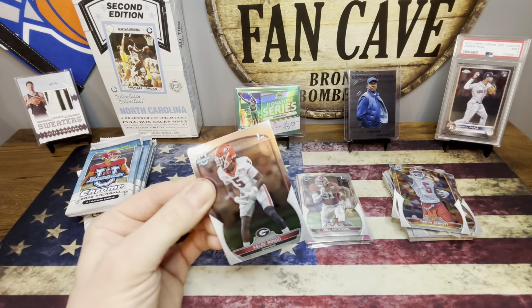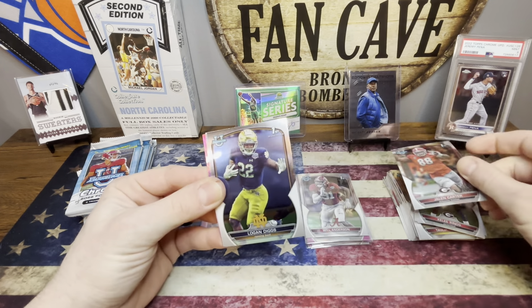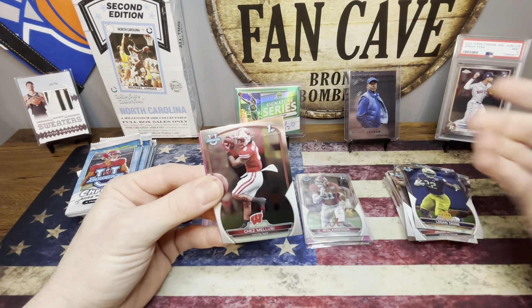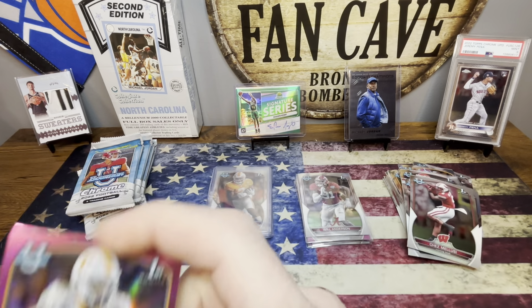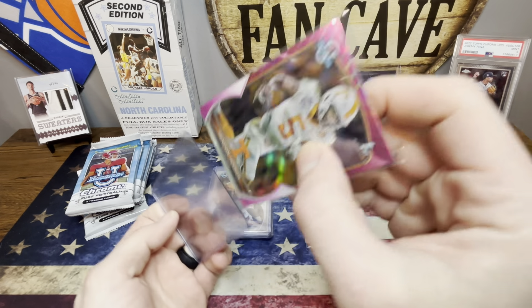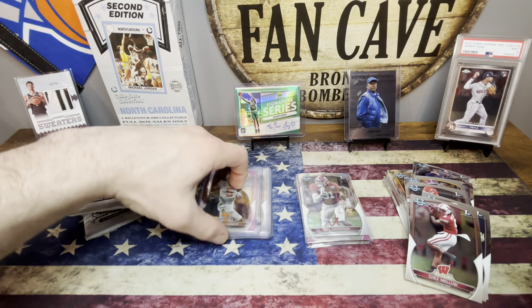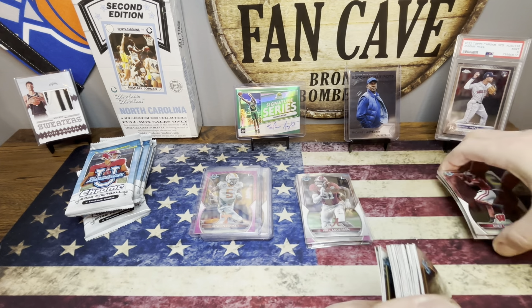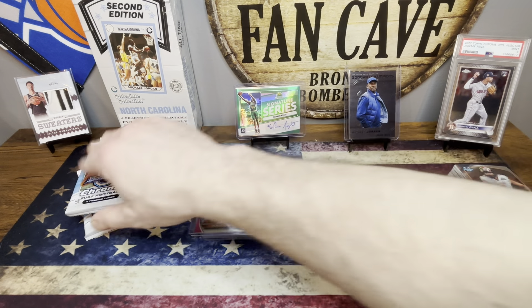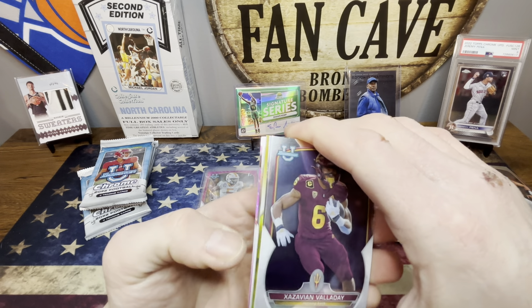Pack number two of box two — Kaylee Ringo on the front, moving into Jalen Carter. Logan Diggs again. Chez — it's a Tennessee Hendon Hooker! That is a nice pink. That's a pretty gorgeous pink on the first Bowman for Hendon Hooker, the heir to Jared Goff. I'm thinking they're holding on to him — they see something they like. Hendon Hooker, a nice way to start off the second box.